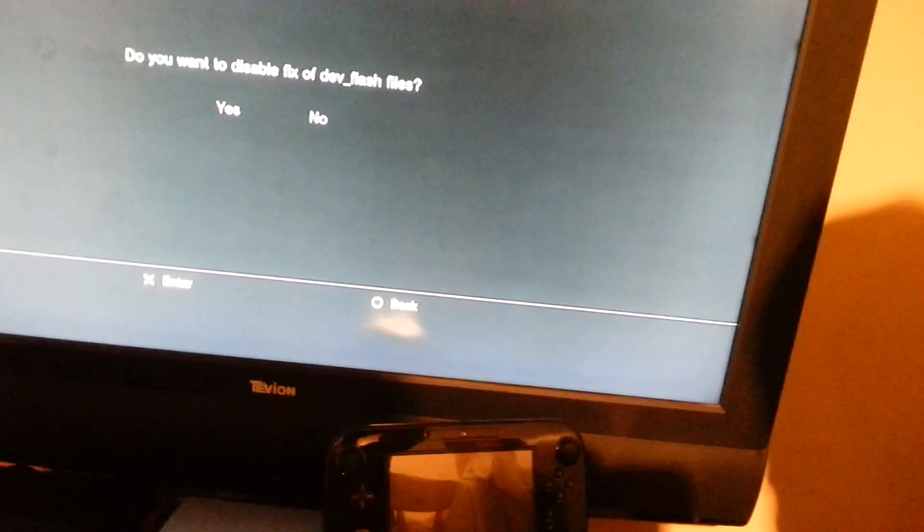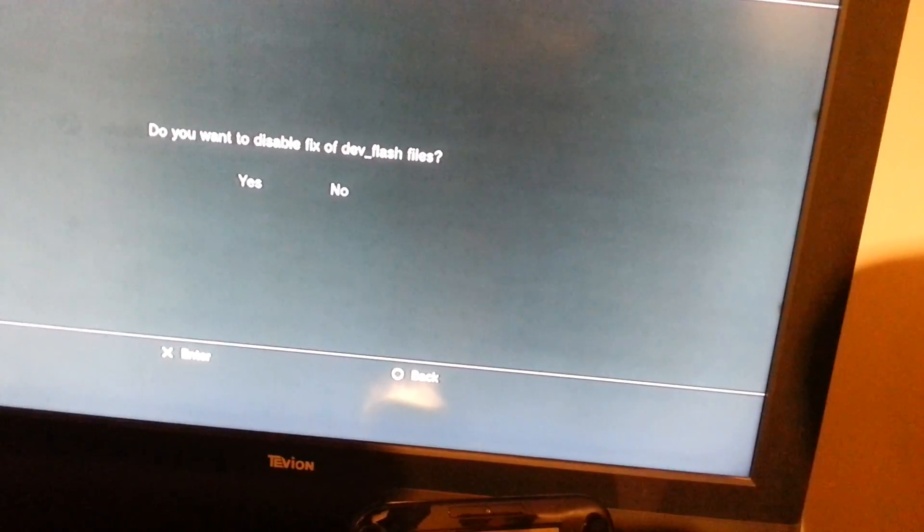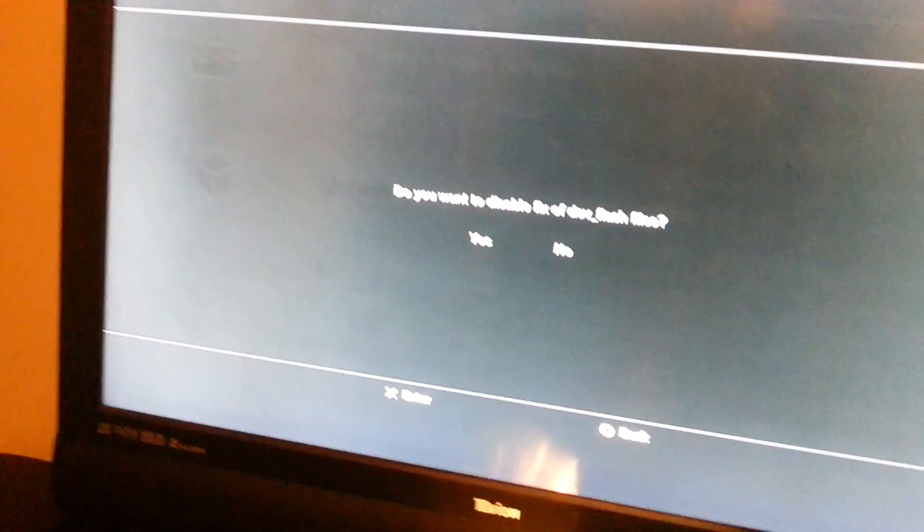And I'm going to show you how to disable it. So you just reboot the app, then select no, and then yes. Do you want to enable it? No. Do you want to disable it? Yes. And then it's going to do this like it did before — it's not frozen or anything. Just waiting for it, and then it'll reboot itself back into 3.55.